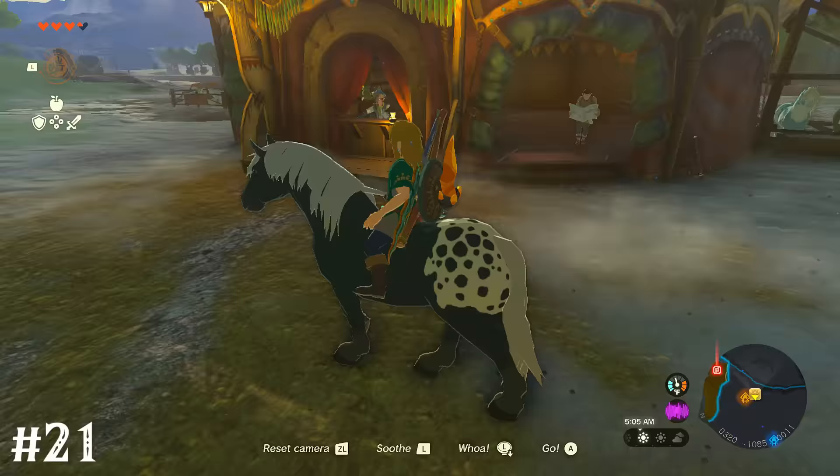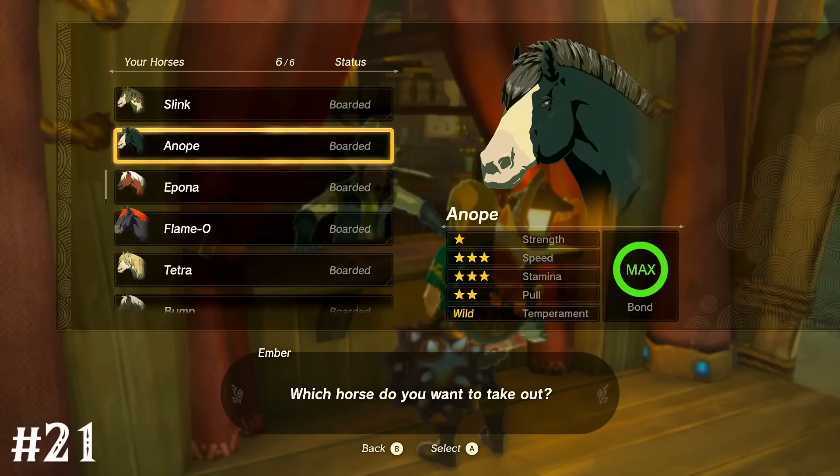After you register your first horse at a stable, you can then board it there and take out any of your Breath of the Wild horses, if you have the save data on your system.